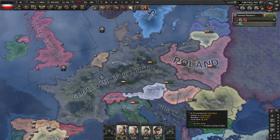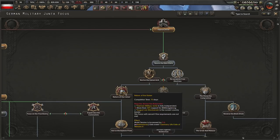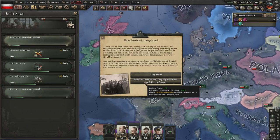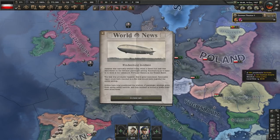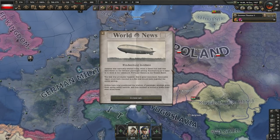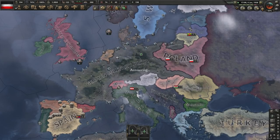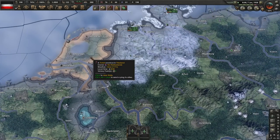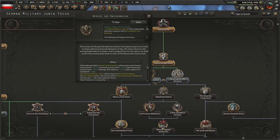The German military junta. We're making progress and it's not even 1938, which means we can secure the new state and walk towards the return of the Kaiser. We'll need a lot of political power for what's coming up, so we're probably going to imprison the leadership. The Hindenburg incident — there we go. This is a semi-guaranteed run now. This is the RNG event which solidifies whether or not you can form the Holy Roman Empire.